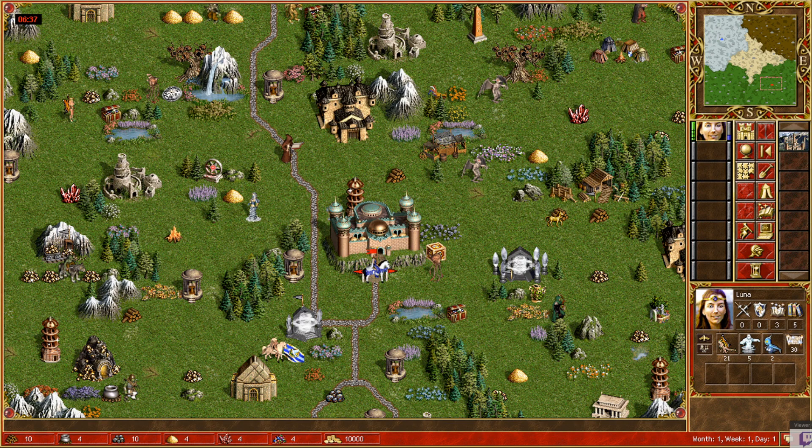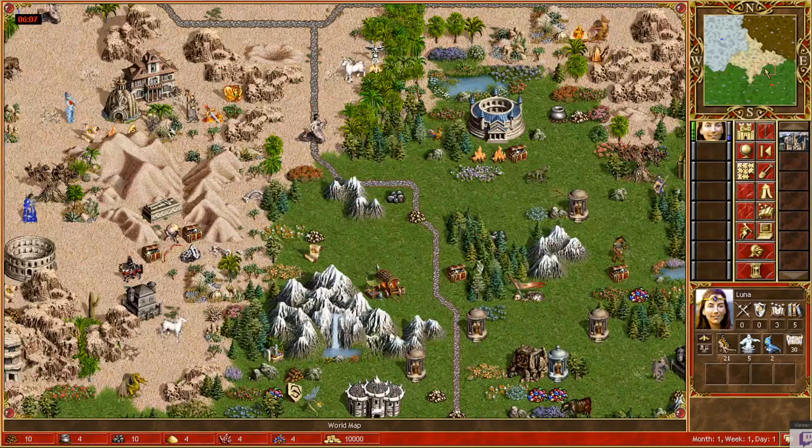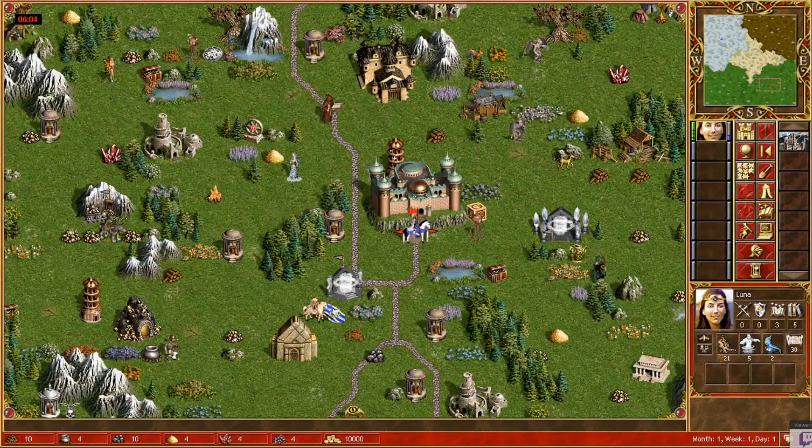That strategy could be to go for Resurrect, so you can get some army, resurrect it, and do the break. That's actually what I did last game — I had Magic Elementals on break, but I got 6 Angels, had Judit and a hero with Scholar, so I could teach Luna Resurrect and do the break on day 117 with just 6 Angels and Resurrect. Or, if you don't want to go for Resurrect or don't have a hero like Alamar or Judit, you may want to main a Might hero who can actually do the break.